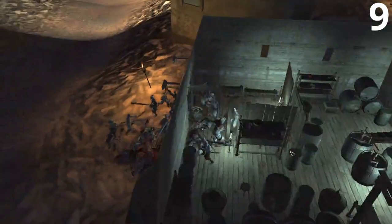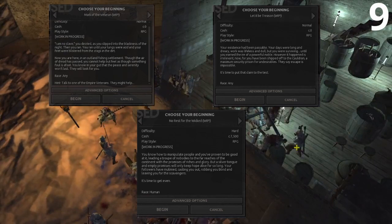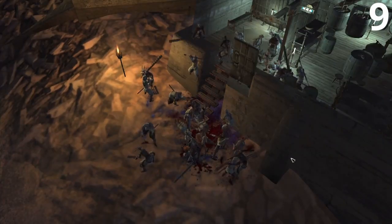Some of the new game starts include a pit fighter, an inmate, a betrayed outlaw, and a fugitive. If those new starts weren't good enough for you, each of these starts comes with its own quest line.